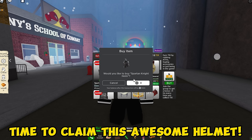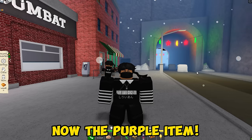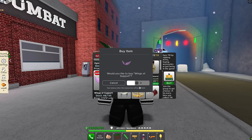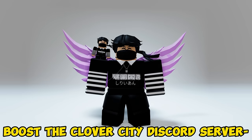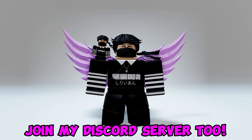Time to claim this awesome helmet. You will get this medieval helmet. Now for the purple item — go to the item shop, then type this code, redeem it, and get the free item. This purple wings is only zero Robux. You will get this purple wings — boost the Clover City Discord server to get your own code.